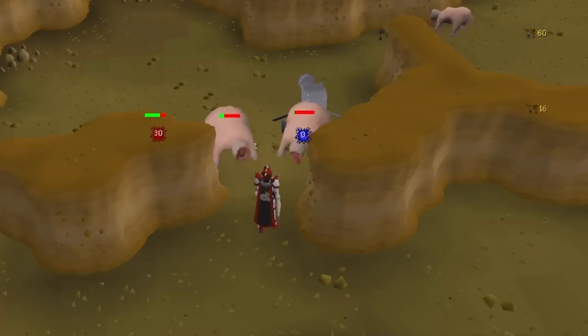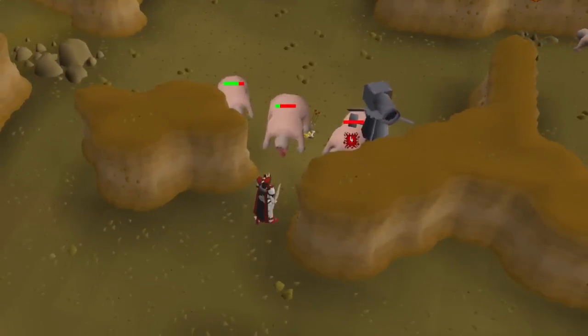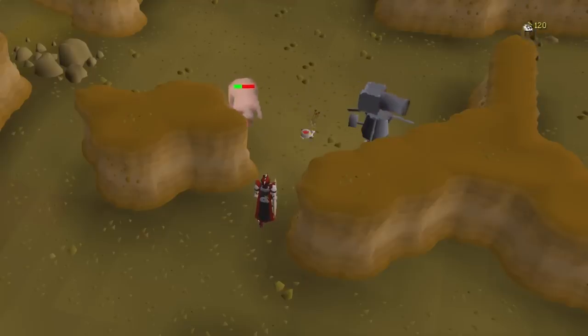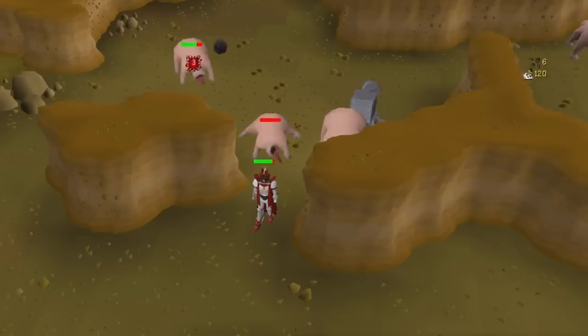When you're using a cannon in single-way combat, it attacks as if it's multi-way combat if you're fighting the monster from a safe spot. This works great in Nieve's Cave, where you can range them from a safe spot and have your cannon attacking all of the monsters in the room.